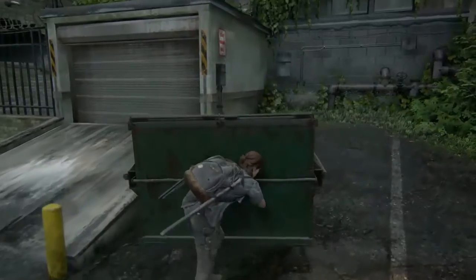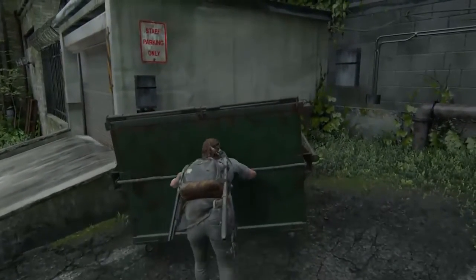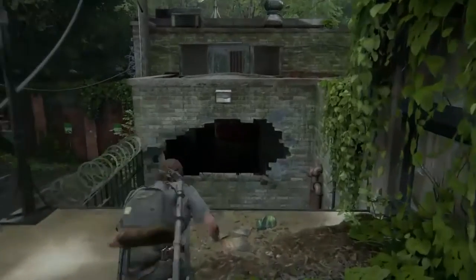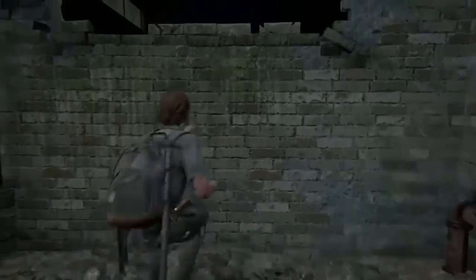Guess we need to push it up here. This hill is really going to make it go down, so we're going to have to be quick with this. It's going to fall down, so we're going to have to be very quick. There we go. Fantastic. And now we're going to have to go down here and jump up in here.